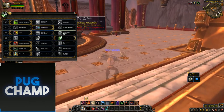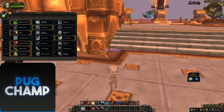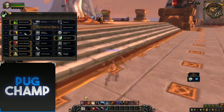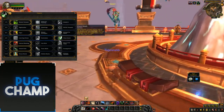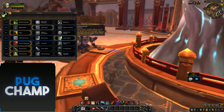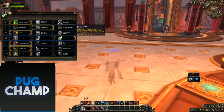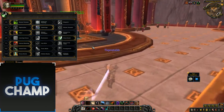Next you want to take Vigor, because the increased energy cap by 50% and your energy regeneration — you always want to take Vigor. Marked for Death and Deeper Stratagem are options but Vigor is the clear pick. For the defensive row, I always take Cheat Death just for PvE situations; it's going to save you a lot of the time.